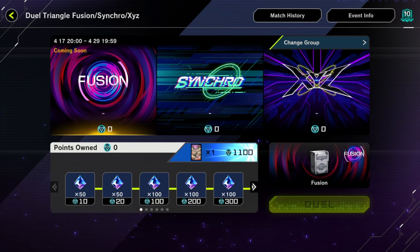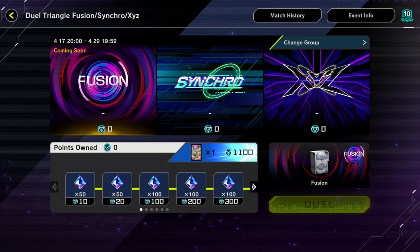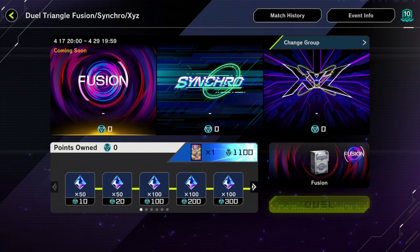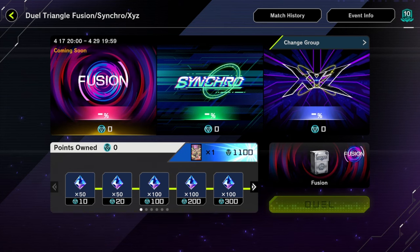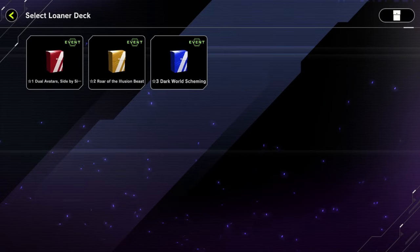We're going to go over some budget decks for this Fusion Synchro Exceeds event. Keep in mind this is a relatively high power event given some of the decks that are legal, so don't expect to get five wins or anything with budget decks. That said, there are some loaner decks available. I'll go over the ones that are best to play for each type.